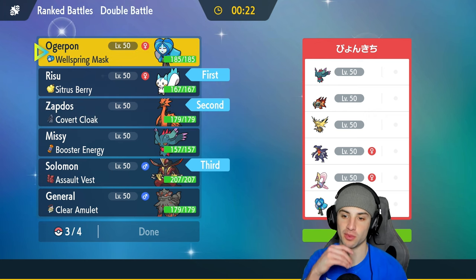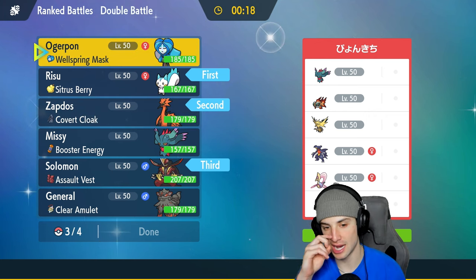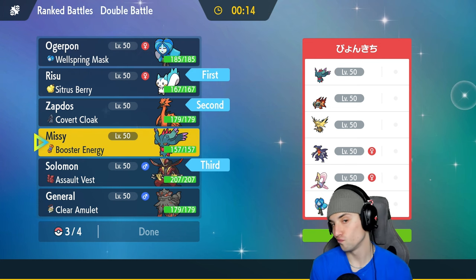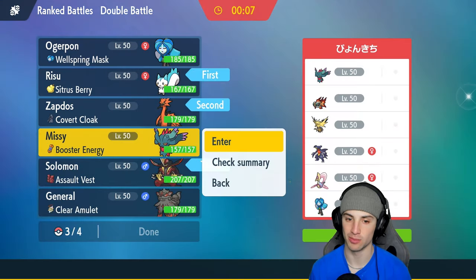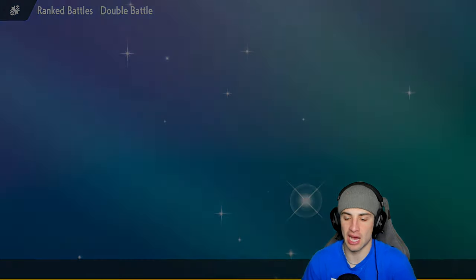It's either Fluttermane or Ogre Pine for the last slot. I'm leaning towards Booster Energy Fluttermane — 171 speed, special attacker, Booster Energy, it's gonna be hitting hard. If we need to pop Trick Room we probably won't have to, but we could. Let's just see who they end up leading. I might just start Nuzzling — Nuzzle gives paralyze and speed control all in one package.